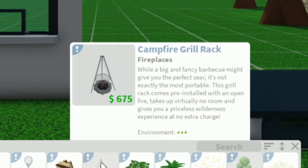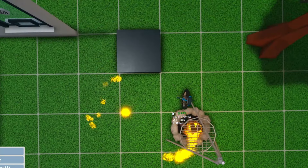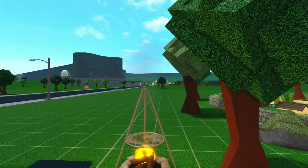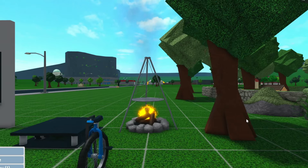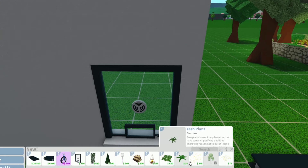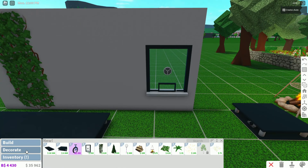While a big and fancy barbecue might give you the perfect sear, it's not exactly the most portable. The grill rack comes pre-installed with an open fire, takes up virtually no room, and gives you a priceless wilderness experience at no extra charge. I actually remember this item being over in the Bloxburg campsite but we actually never had that in build mode. So that's really nice to see that we have it now. I think that is everything new — the bug net and the pile of wood were here originally.